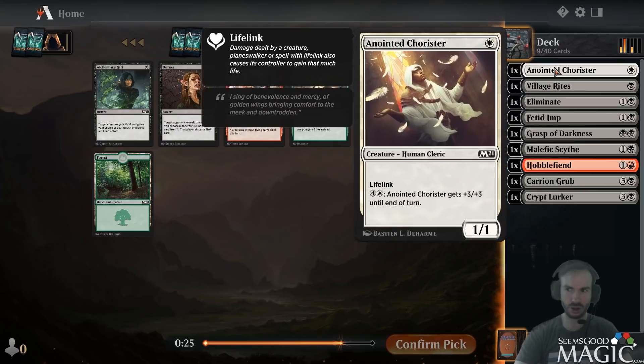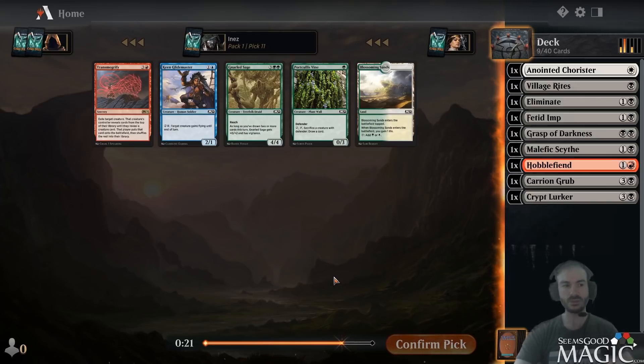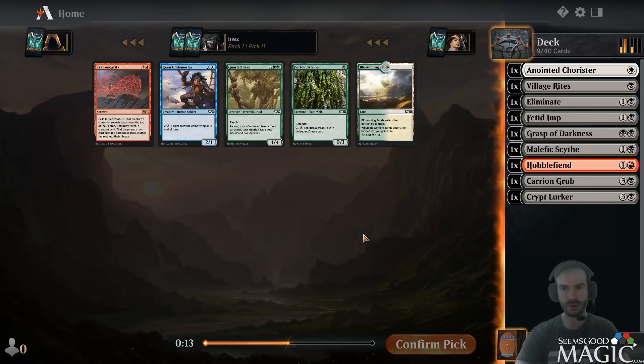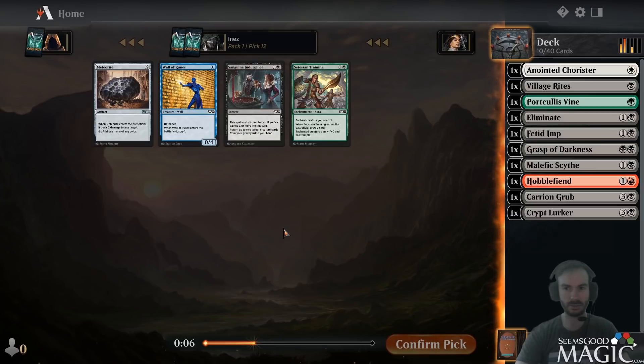Radiant Fountain is a good card for black-white lifegain, which we could still pivot into. Alchemist's Gift is playable but not exciting. Duress is more of a sideboard card. We'll take the Fountain. Vine actually has good synergy with Scythe. Sage is more playable but Vine makes more sense if we're possibly pivoting. Meteorite on the wheel is not terrible. Indulgence is a payoff card for black-white. I'll take the black card since we're not sure if red's going to work out.